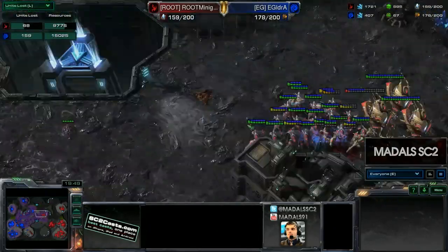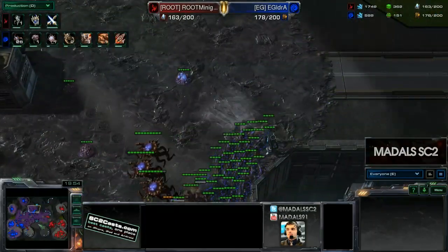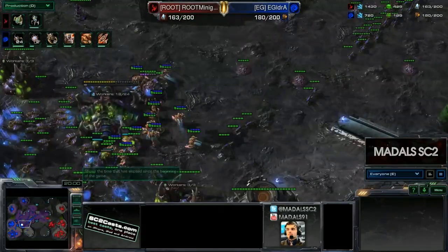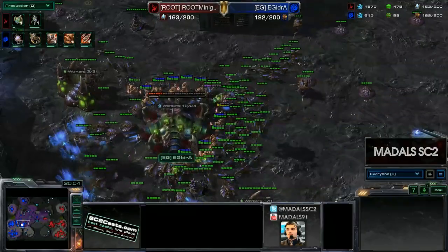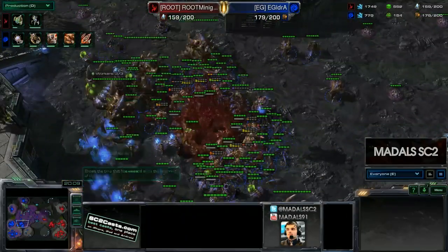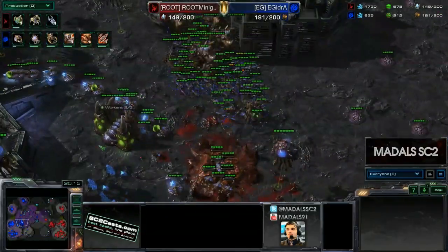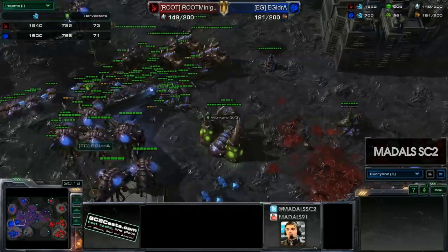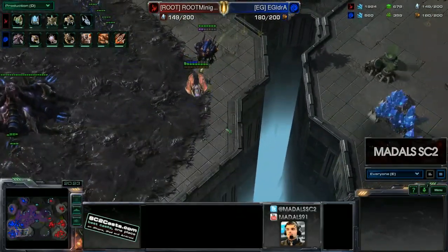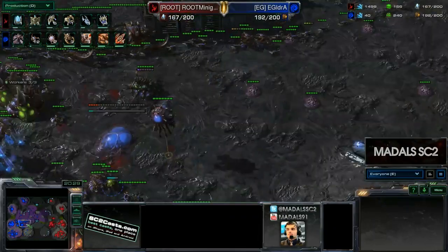The Phoenix link is taken out by the Corruptors — that was one brave Phoenix. Storms are starting to go down with the Observer giving vision, and without any units to support, the Colossi and Stalkers are able to do great damage. The Locusts are not able to get that critical mass, a good Storm picks them up. All of the Corruptors have now fallen. Although Minigun is behind in supply, his standing army is looking a lot more in his favour. The Swarm Hosts are taking an awful lot of damage, but still three Colossus remain. And if Idra had a couple of Vipers to abduct these Colossi, he'd be in a much better spot.